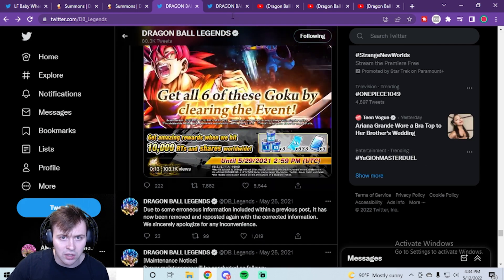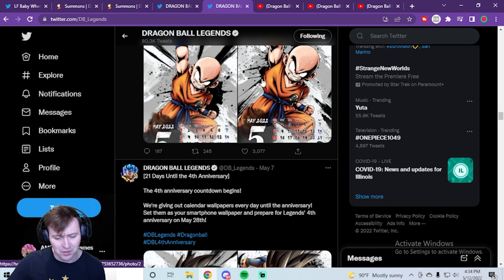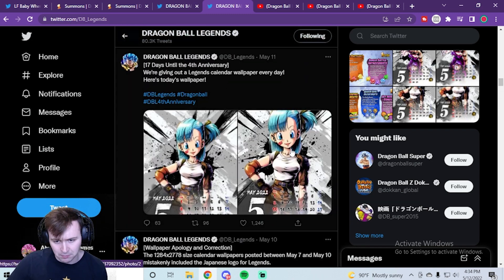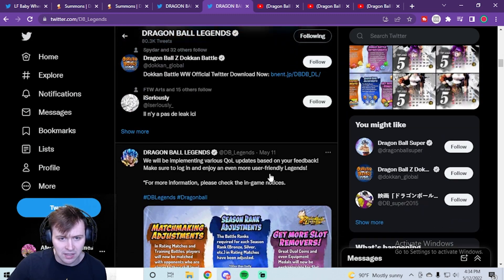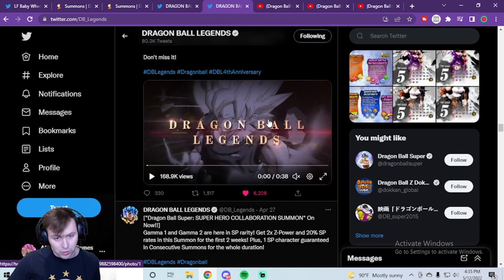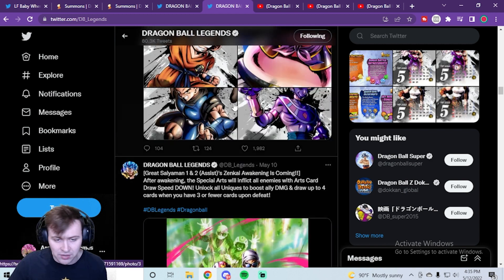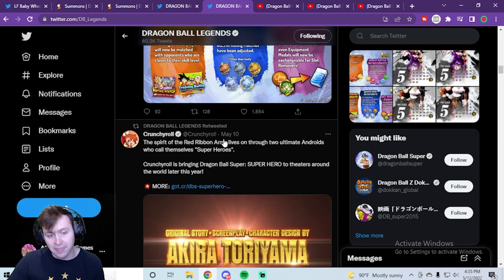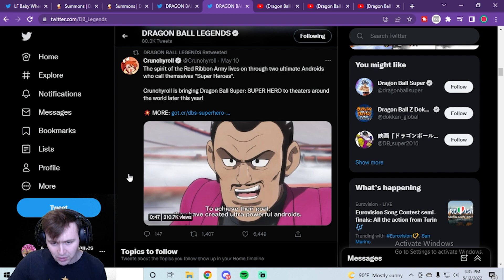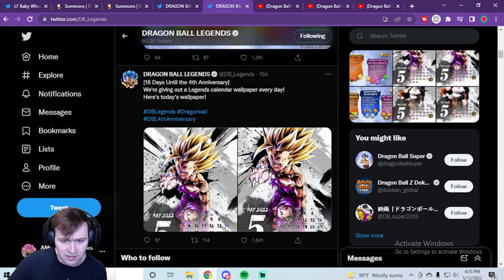This year if we look at Dragon Ball Legends' Twitter, they're posting calendars with all ranges of characters — Shallot, Krillin, Fat Boo, Beerus, Youth Bulma — so I wouldn't look too much into the calendars. But besides the calendars, they posted about Dragon Ball Super: Super Hero — a movie — then about the Zenkai for Gamma 1 and 2, who buff red Movies. They also retweeted a movie trailer from Crunchyroll about Dragon Ball Super: Super Hero.